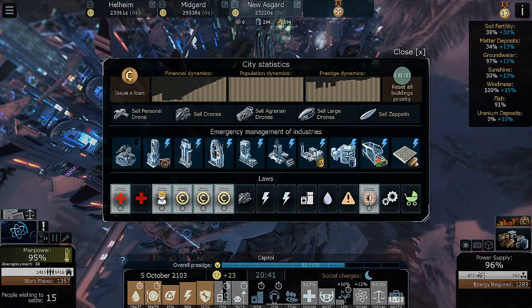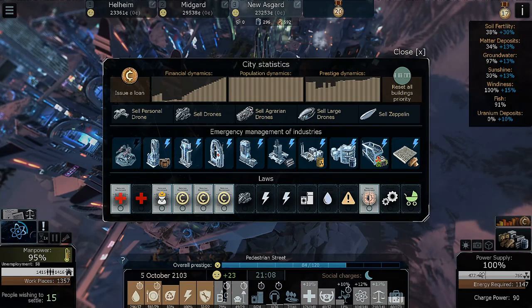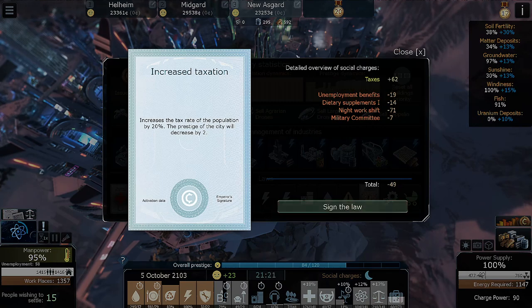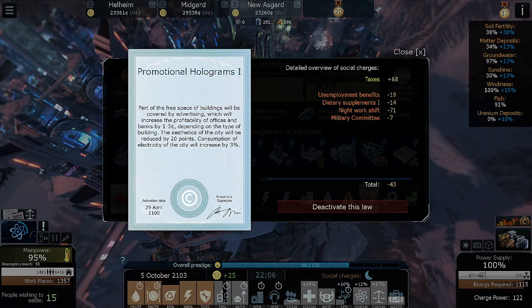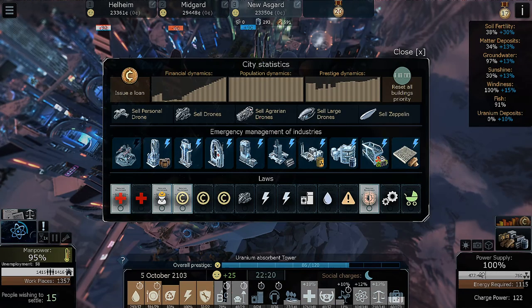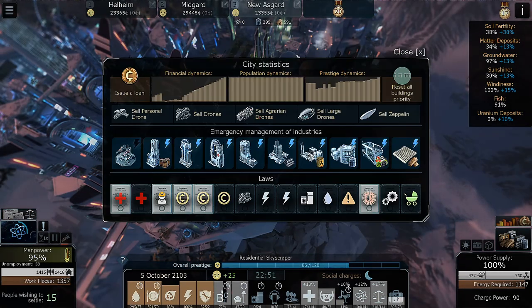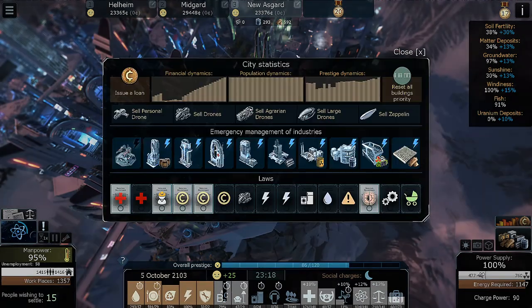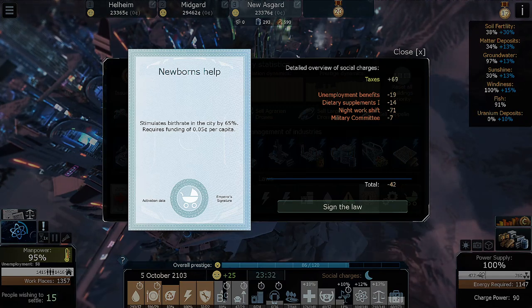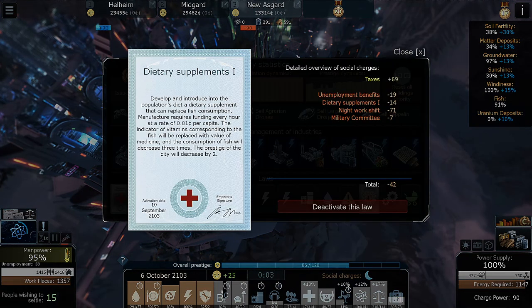How do I increase my city prestige — are there laws for this? Let's go ahead and deactivate these advertising laws first of all. The aesthetics will reduce consumption of electricity. What else can we do? Newborns — stimulates the birth rate. What else? City prestige decreased by two. Let me look at this — we've done a good job of stabilizing. We should have enough fish by now — had to sign a law so they could eat the fishies. What increases prestige?